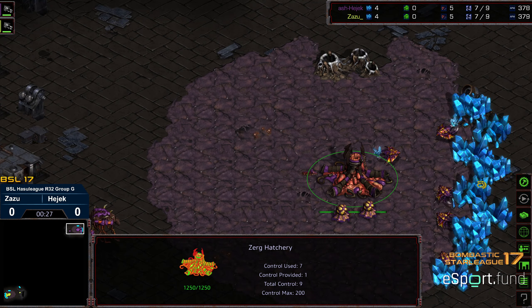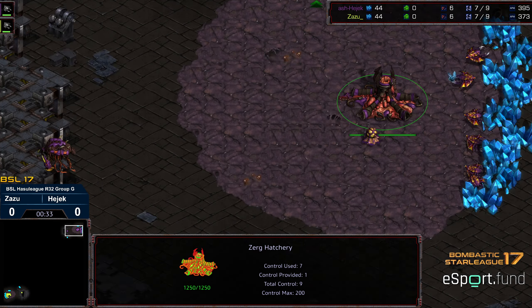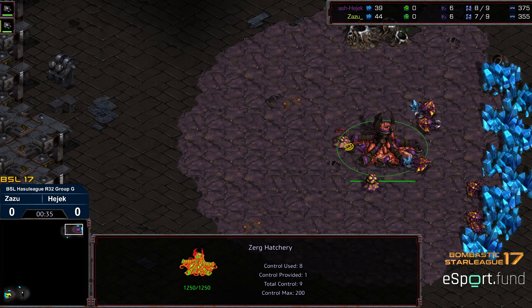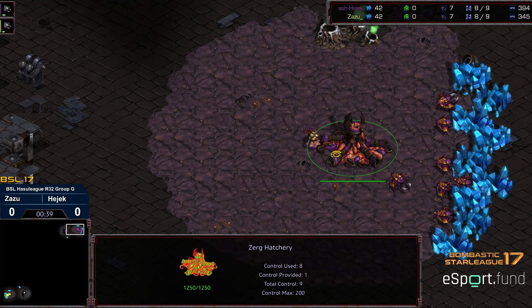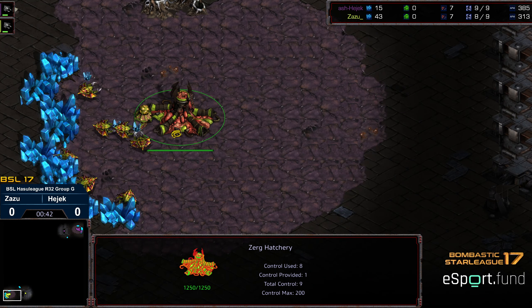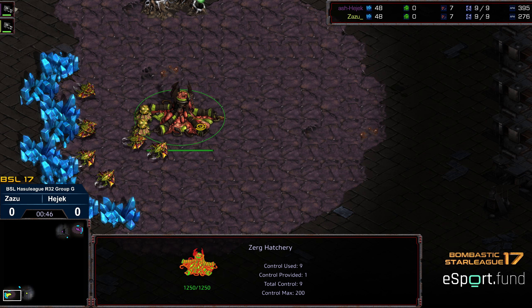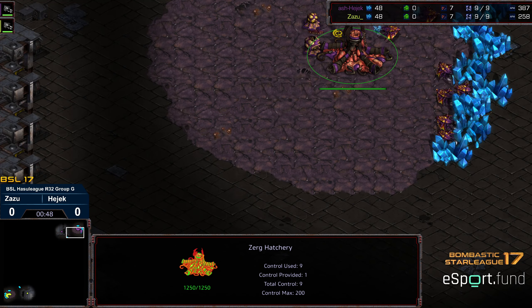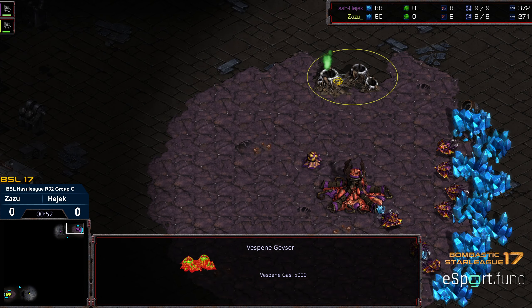I feel like there is a method to make that quick three-gas work somehow in one of these matchups for Zerg, because Zerg tends to be the most gas-dependent of the three races. Haven't seen it yet and I will be excited to see it if it comes. Maybe interesting three-hatch play, like you can do something akin to a 2.5 hatch without worrying about the initial three gases.